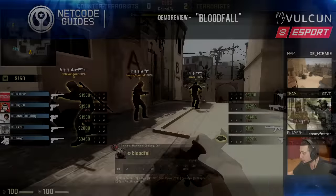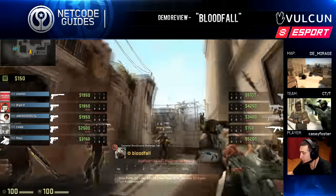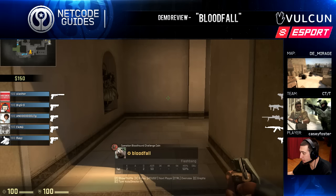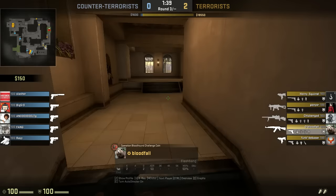Hey guys, Casey Foster here from netcodeguides.com doing a demo review for Bloodfall on his ECA pug on Mirage. He says in his description that some games he's mostly on the OP and some games mostly AK — this is an AK game, so he's going to be a rifler. I've watched this demo a few times and have analysis on things you can improve and do differently to have better outcomes.